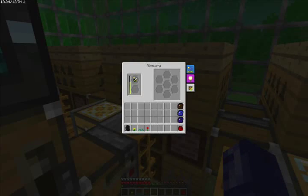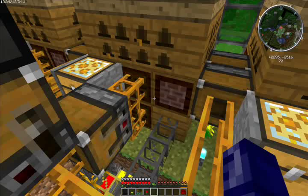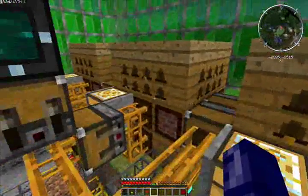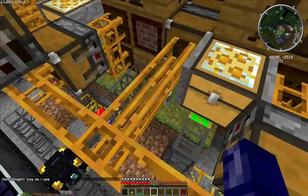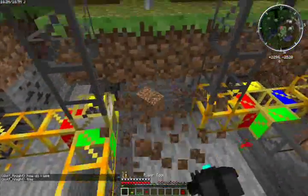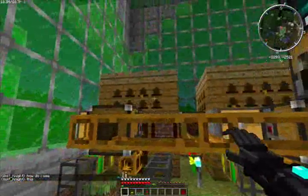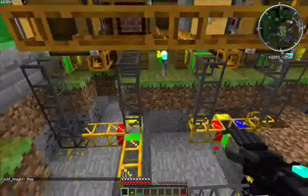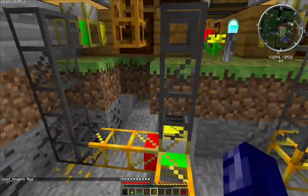Each alveary block you have increases productivity and lifespan as well. All in all, that's just kind of the best. There are a million combos — if you need to do heaters, hydros, or fans or anything for the different types of bees to change the heat, then you can. But let's break down what's in the setup now.